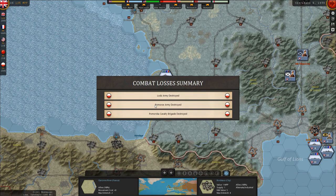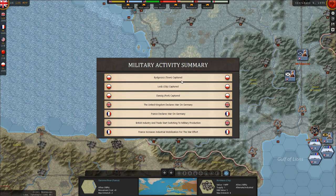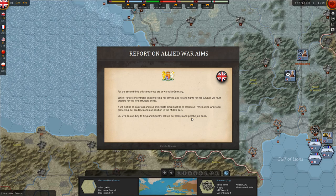The Lodz army was destroyed, Pomorska army destroyed, Pomorska cavalry brigade destroyed. In the military activities summary you can see everything that was captured — Bydgoszcz, Lodz, and the port of Danzig. The Allied war aims report reads: for the second time this century we are at war with Germany. While France reinforces her armies and Poland fights for survival, we must assist our French allies while protecting our sea lanes and our position in the Middle East.